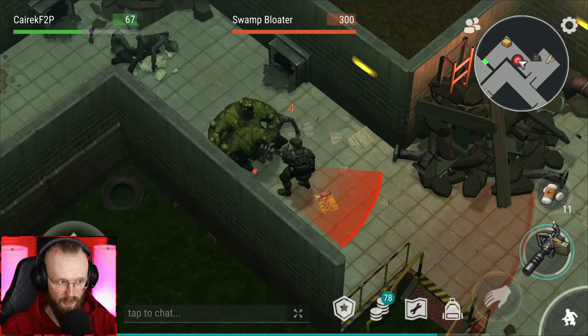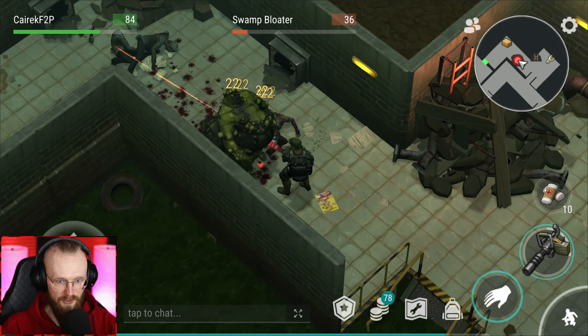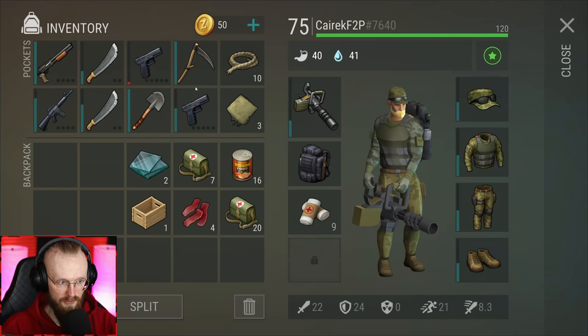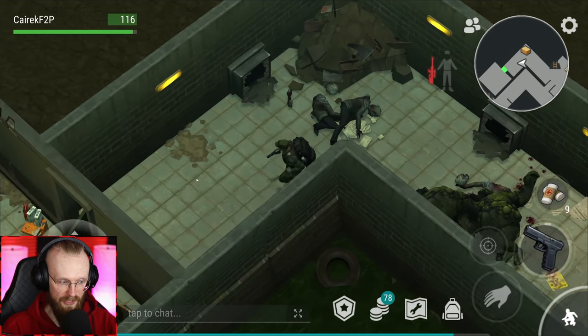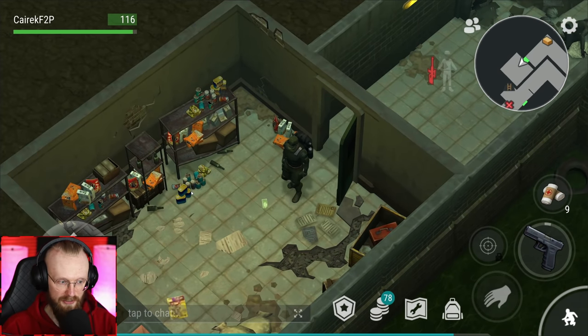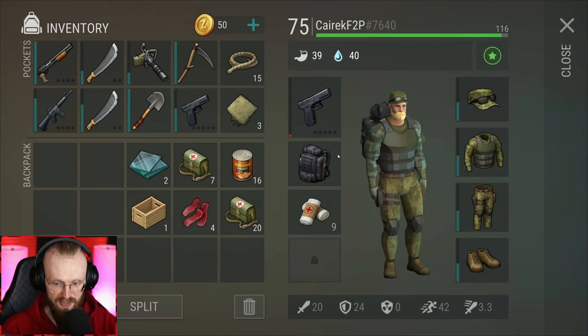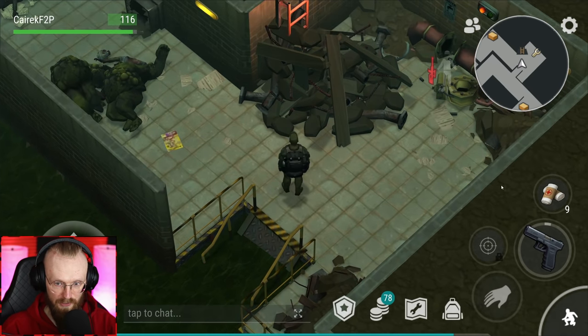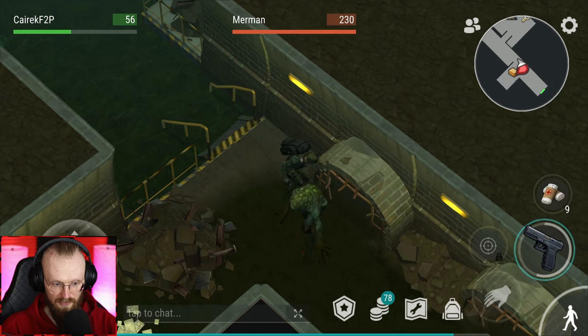I'm gonna whip out my minigun. Let's start shredding these swamp floaters! That didn't work properly — okay, dealt with them. I didn't even have to open up this door as it literally has nothing in it — no loot. But sometimes a chest spawns there occasionally. Let's get another full durability Glock, and I'm going to go through here.